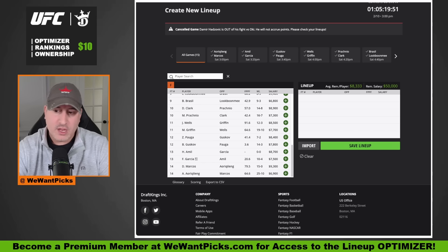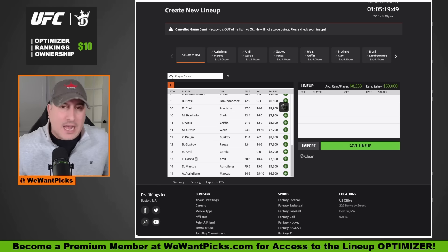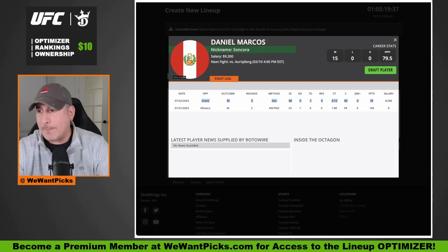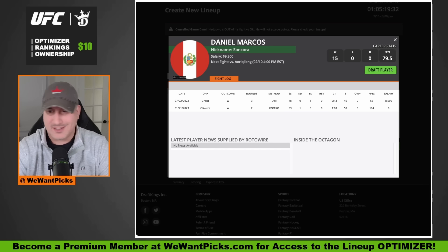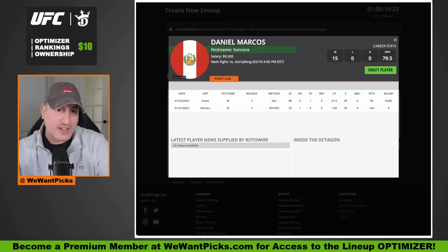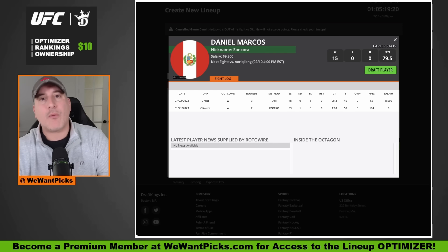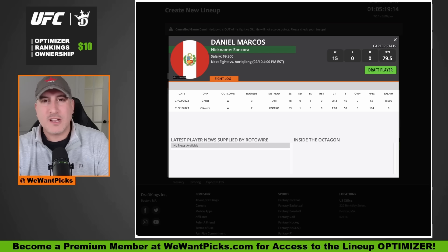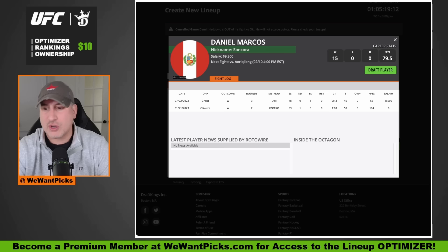As always, we start at the bottom and work our way up to the top. In a surprising spot on the card, they have prospect Daniel Marcos — undefeated Daniel Marcos — opening up this card. His last performance was kind of dog shit, if I'm being honest. He barely beat Davey Grant. I went back and watched other Davey Grant fights and Davey Grant does give people a hard time — he's a little awkward, good enough everywhere to be difficult. So we'll give him a pass on that.